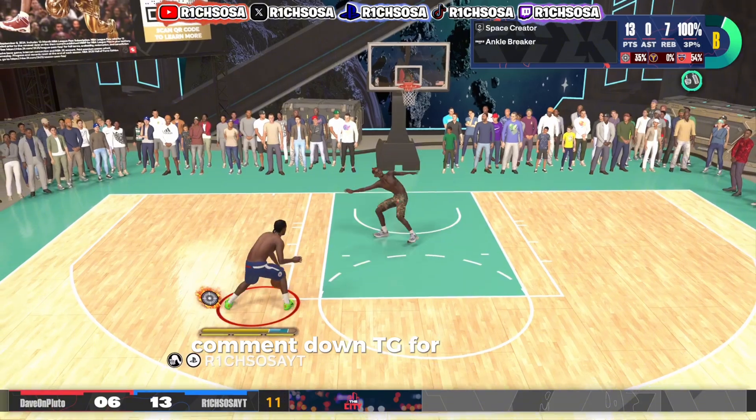This is where things get overpowered — we get Legend Interceptor as well as Legend Glove. To get Glove on the legend tier you need a 99 steal, which is already confirmed by the 2K devs. I'm optimistic that you can get Interceptor on the same tier. For Clamps, all you need is a 73 perimeter defense and a 71 steal — we have both. And I'm telling you, in the next 2K we're definitely going to have extra attributes to work with, and this is one area I would put them.